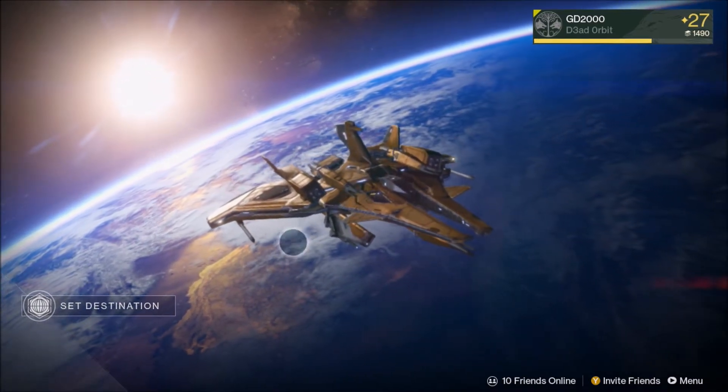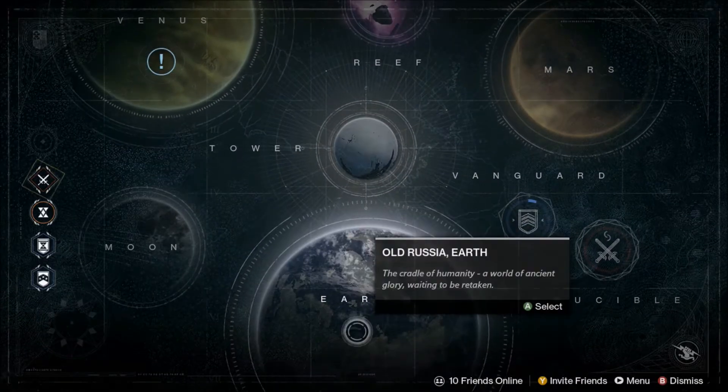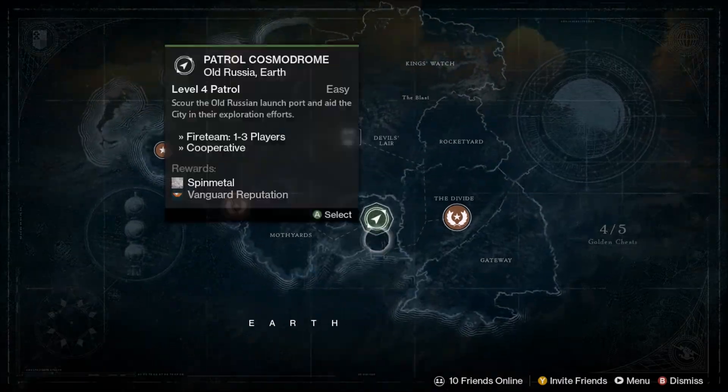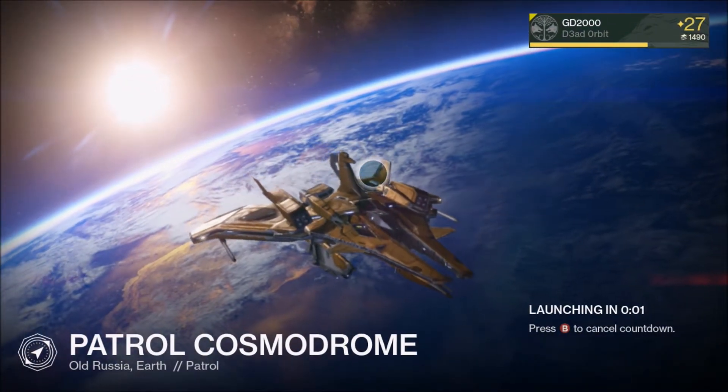What you want to do is head over to Earth patrol, set your destination for Earth, and click on that green arrow. That'll head you towards the patrol, and once you launch just wait until you get there.